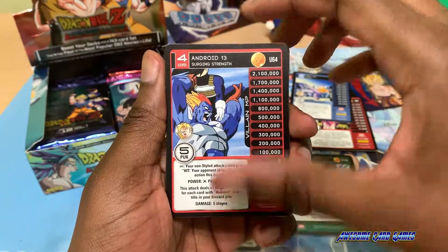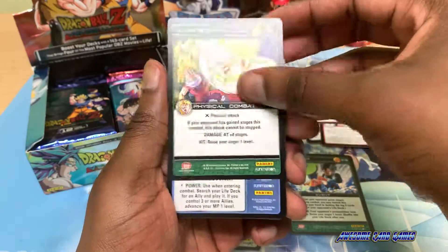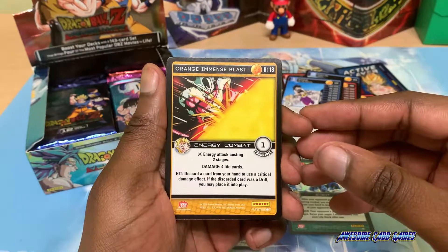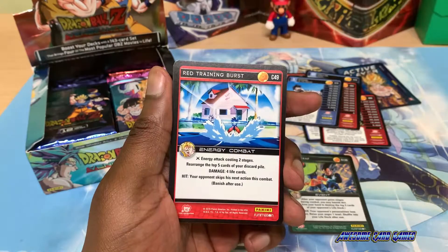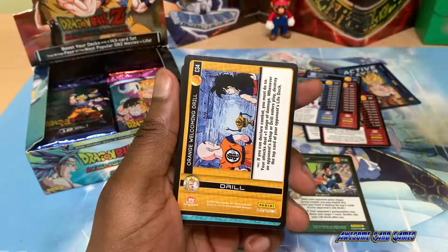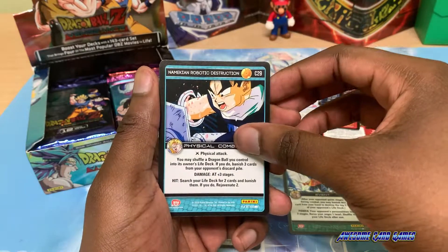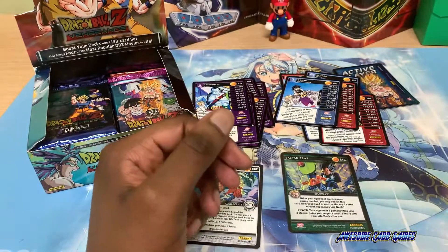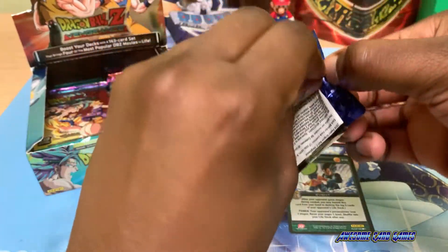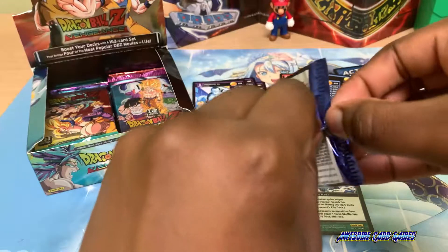Level 4 Android 13 Searching Train with an amazing power level of 2,100,000! Saiyan Terrifying Strike, level 1 Gohan to the Rescue, Blue Skid. The rare is Orange Immense Blast, Saiyan Club, Red Training Burst, Red Departing Shot, Orange Interference, Orange Welcoming Drill, Blue Skid — mostly black cards in this one. I haven't gotten many foils so far, so these remaining packs must have a lot of foils at the bottom of this booster box.